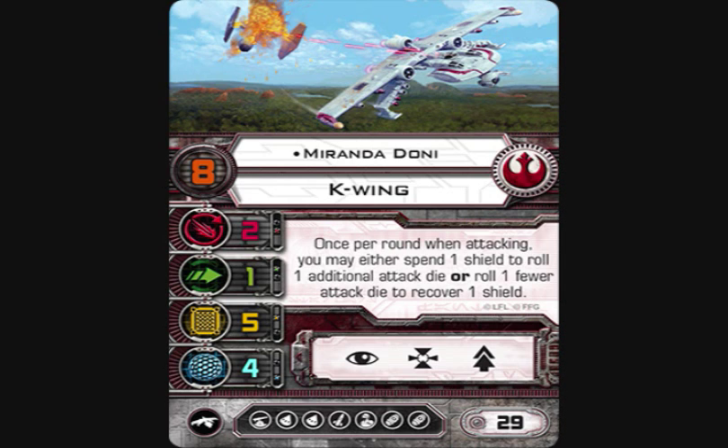With a primary attack of two you can throw on a twin laser turret. Range two to three, three attack dice — you do one damage if you hit regardless. You can pump that up to four dice one time if you really need to, or you can drop to two dice to gain a shield back, and then your second attack with the twin laser turret — because it shoots twice — is back at three dice. It's a pretty interesting ability.